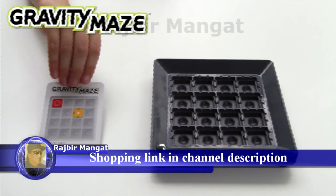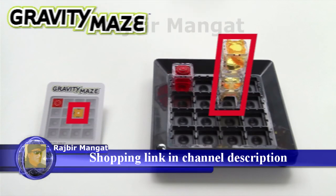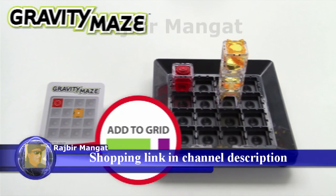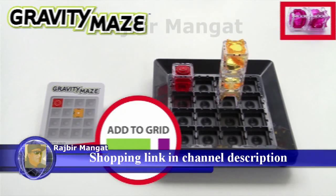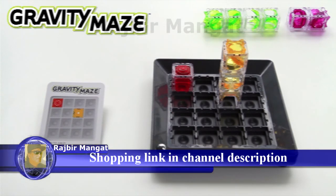Choose a challenge to begin. Your goal is to get your marble to the target tower by creating a maze using the towers shown on the card. Set up your grid as shown on the card and collect the towers listed under Add to Grid. Set aside the remaining towers — you won't need all of them for every challenge.